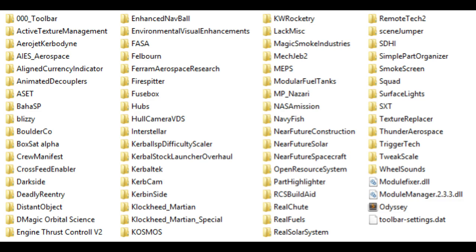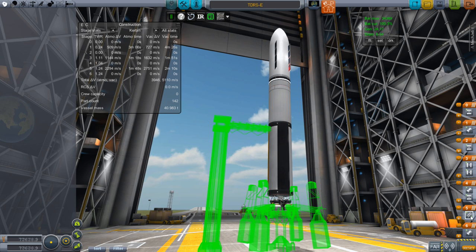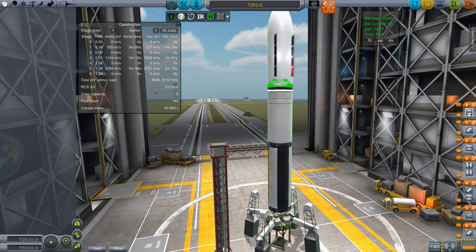Next up we have Open Resource System, Part Highlighter, and RCS Build Aid. Open Resource System doesn't add any parts, so we'll go into Part Highlighter instead. Part Highlighter, as you mouse over different things, turns everything green to make it easier to identify where parts are. It's super helpful with something like a fairing — you wouldn't normally be able to see the fairing base with the fairing walls in the way, but when it glows green right through the walls it's very easy to see which decoupler activates which payload. That one right there is the decoupler for one of my payloads, that one is the fairing base, and that one down there covers my Centaur too.